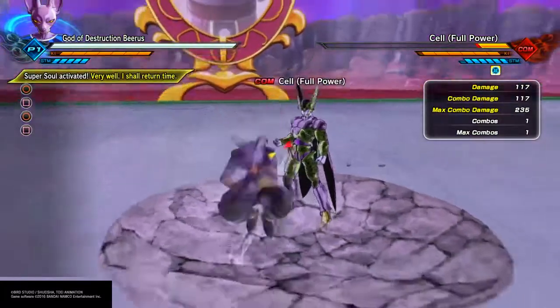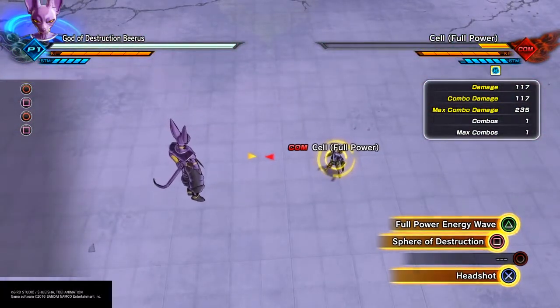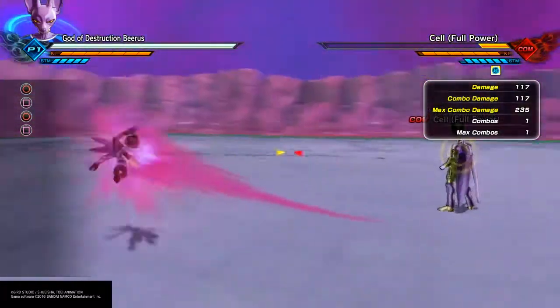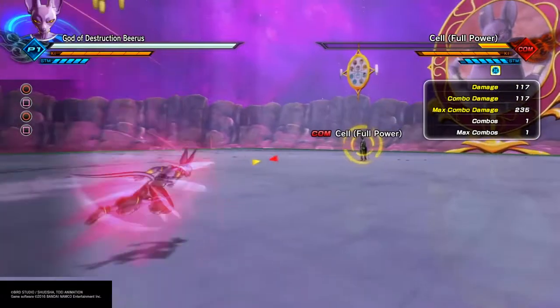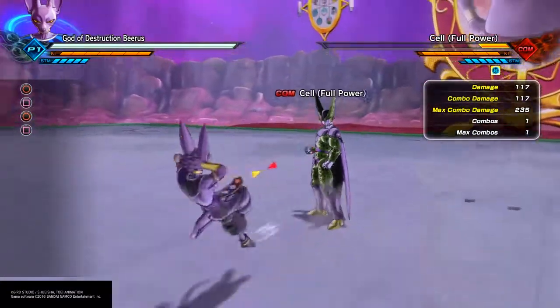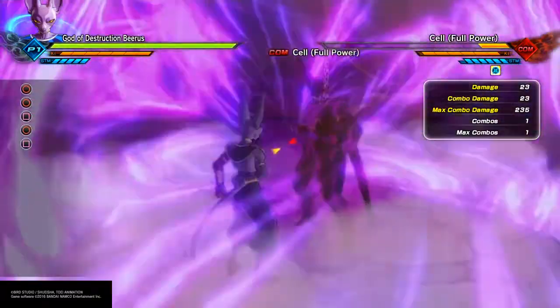There we go — we made it to full health! You can definitely see it's very difficult to do, but when I was doing it on a streak — five or six times in a row — you can clearly see it works every time you do it correctly. So again, you have to be fast: cancel out of your animation with the key blast, then forward and block.